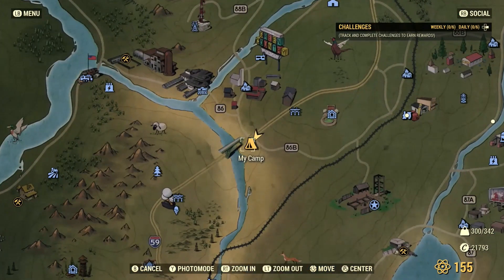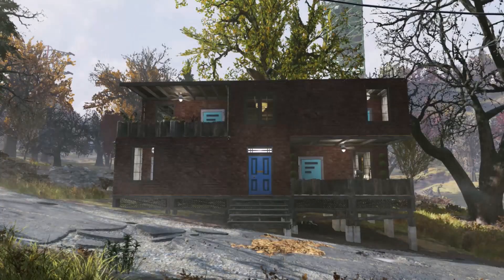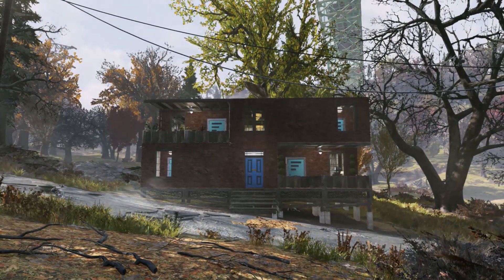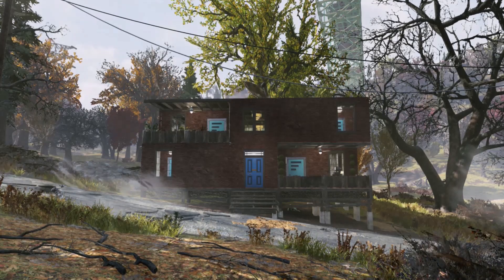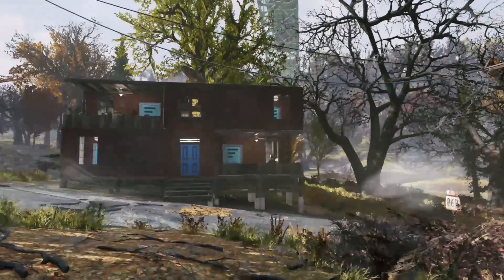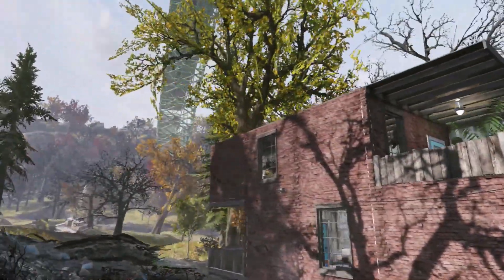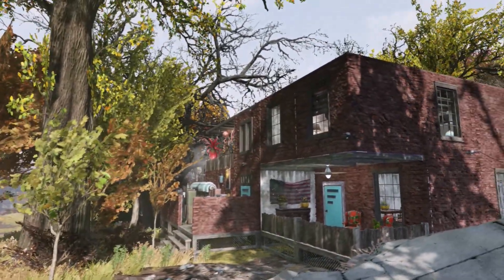G'day guys, welcome back to another Fallout 76 video. I'm on my main character today and I'll be showing you the camp I just built just outside of Flatwoods - it's literally underneath the River Gorge bridge. I built an apartment block, and originally it was going to be one story more but I ran out of build budget, so it would have just looked like a box with no decorations. I also used to have this in the Toxic Valley but decided to move it here because I thought it would look better.